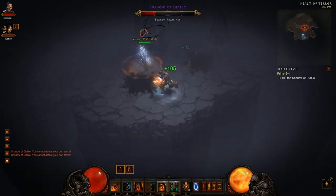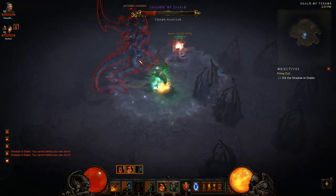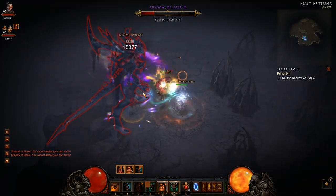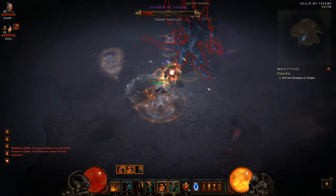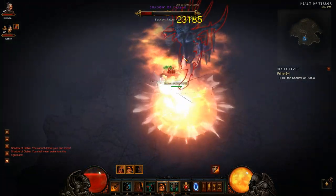I finally avoided a cage. The Warcry — I'm using Impunity to increase all resistances by 50%.